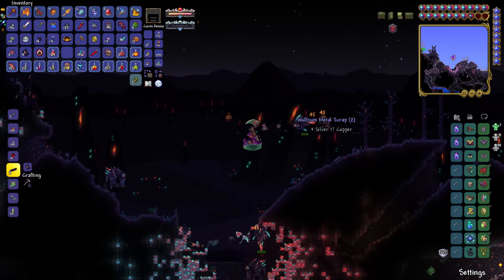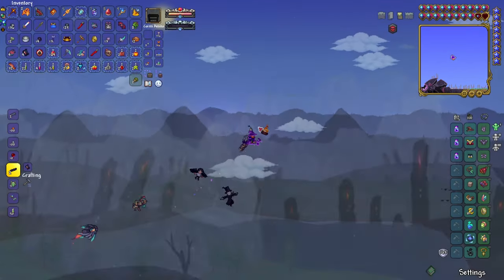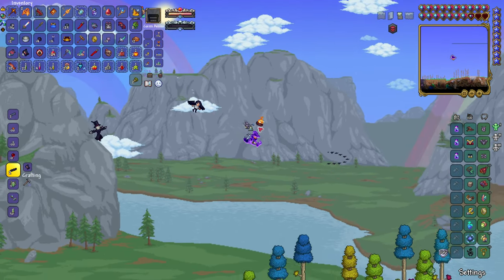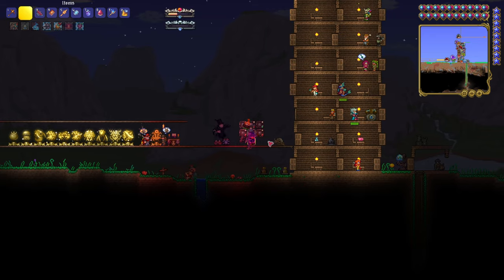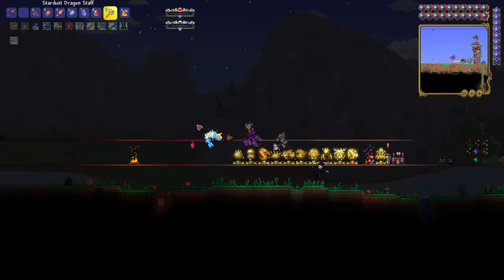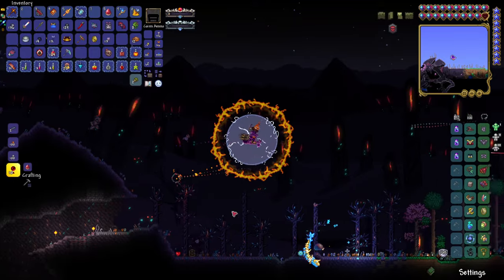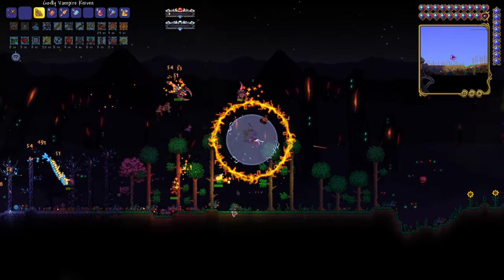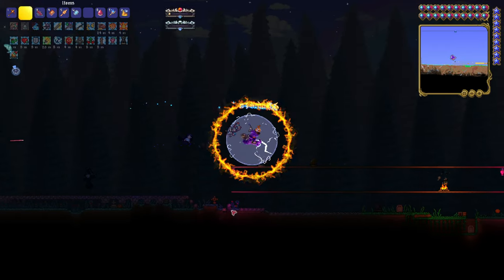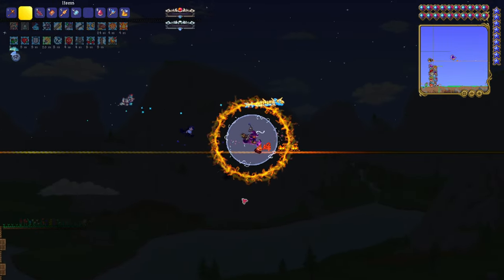I'm gonna try to get a couple hearts here so we don't have to do this back and forth so many times. We got an Astral Scythe — that's pretty cool. But we have four Titan Hearts; I think that's more than enough. So let's go to bed and summon him in the nighttime. He only spawns at night. Alright, let's get started with our buffs and then summon our dragon and take our potions. I lost my Solar Eruption — hang on, where'd it go? Thank God I didn't start the fight yet. I think it's over here — I think I accidentally threw it. Yeah, there it is. Get back here.